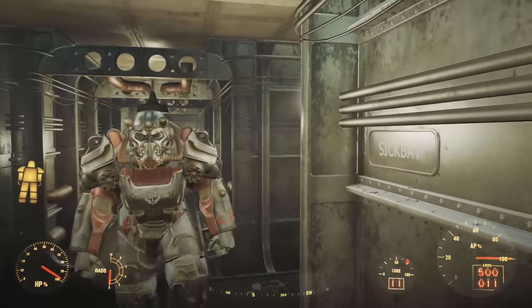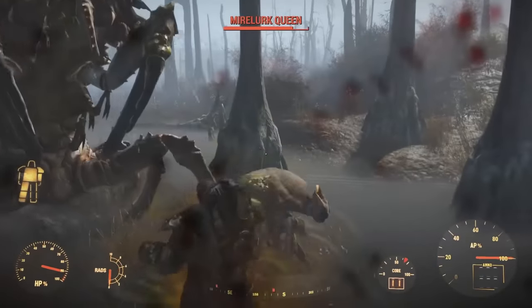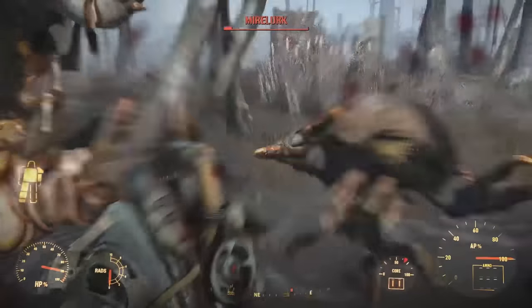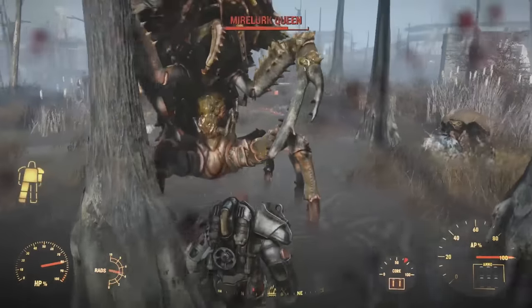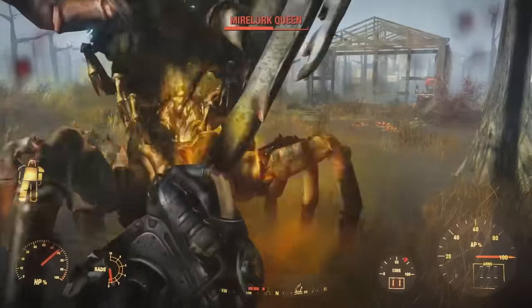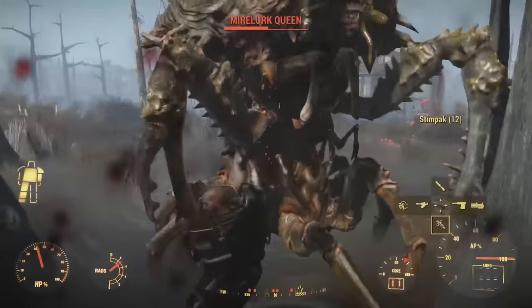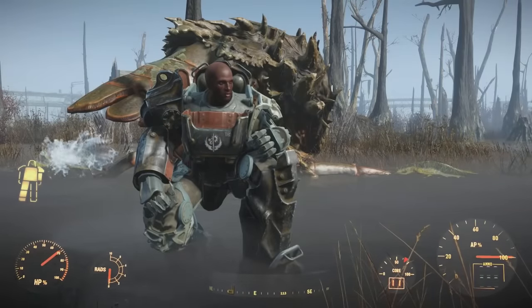When you've unloaded all you have into that mighty behemoth, you charge in furiously, throwing Tesla-charged punches into its belly, dropping its enormous weight to the floor. The Paladin is a true believer in the ideologies of the Brotherhood, and using this build is one of the best ways to roleplay a devoted Brotherhood member who would stand by Elder Maxson until his last breath. Ad Victoriam.